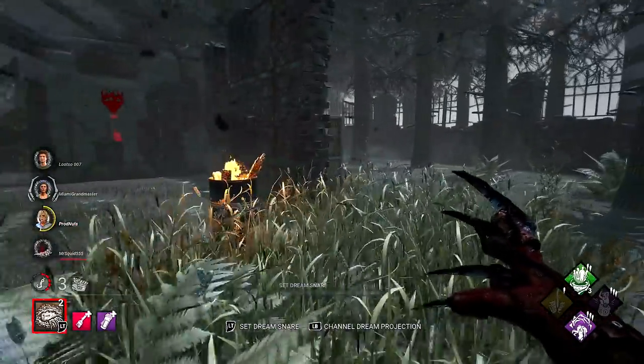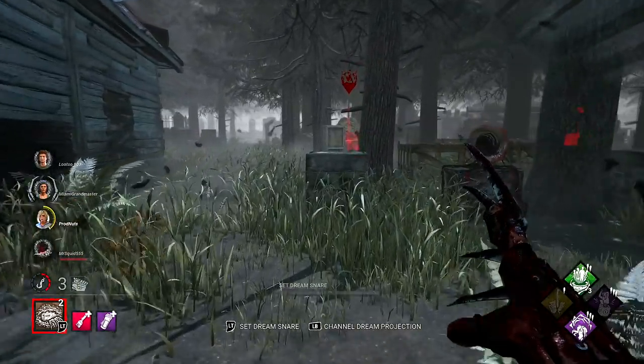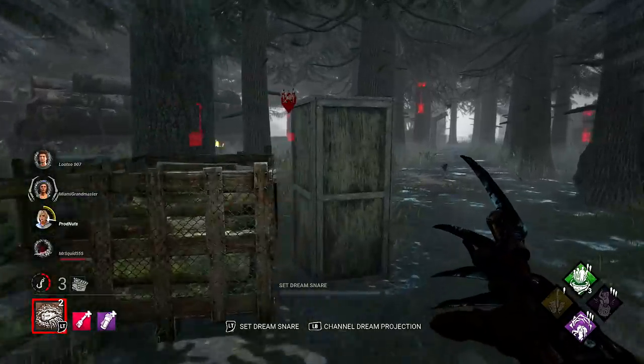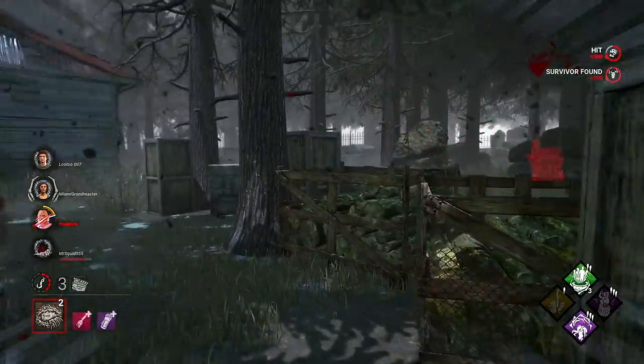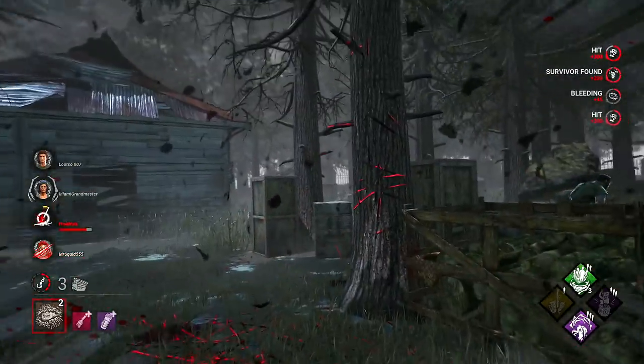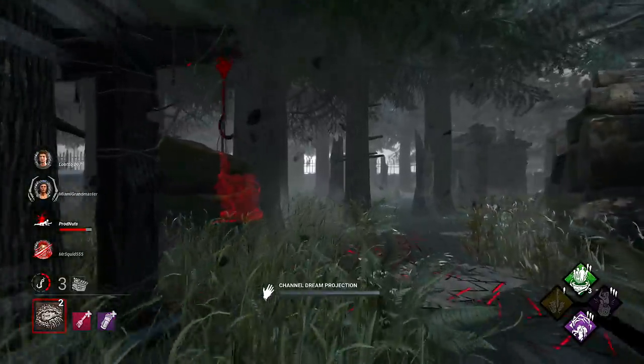He wanted me to down him so he could use Decisive Strike - smart thinking by them. But when you go against it so much you know better. When they run at you to get downed and they don't have Borrowed Time, that means they have Decisive and they want you to pick them up. This girl's coming back - she's going to get the heal off, but I can down her. That's the easy down right there. So I don't really have to deal with Decisive because now she doesn't have it.